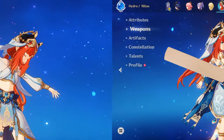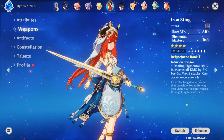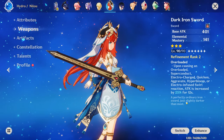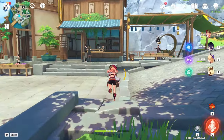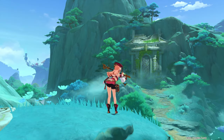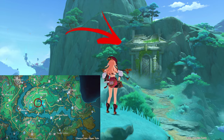Also, the weapon banner sucks — just stay away from it. If you don't have Key or Toukabou Shigure and don't want to craft Iron Sting and don't have the Favonius Sword either, you can use the Dark Iron Sword. The EM difference is negligible, and it's a cheap 3-star weapon easily obtainable by talking with an NPC in Liyue, or after 4.4 in the new area which you unlock with a quest.